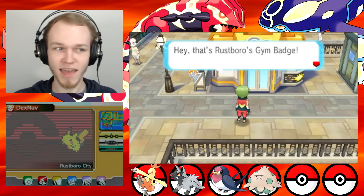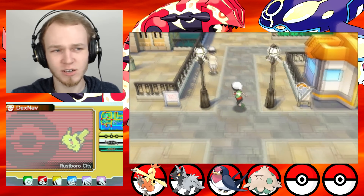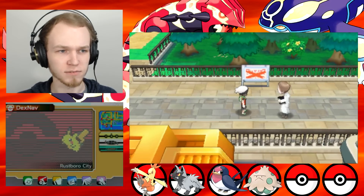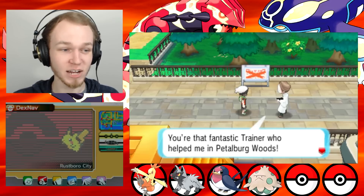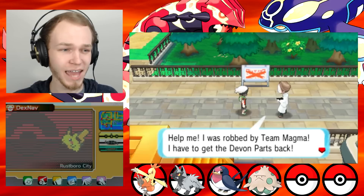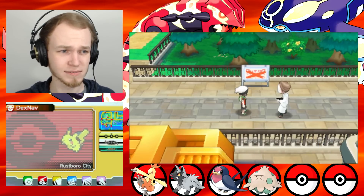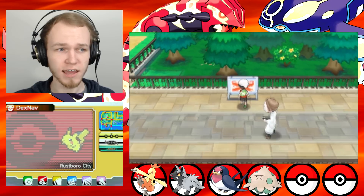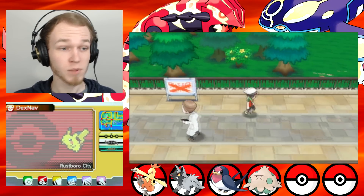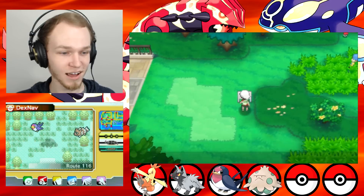'Hey, that's Rustboro's gym badge! Out of all the Pokemon gym badges, Rustboro's is the coolest.' You're not special — just a cool ace trainer kind of thing? Then someone else approaches: 'You're that fantastic trainer who helped me in Petalburg Woods! Help me — I was robbed by Team Magma! I have to get the Devon parts back! If I don't, I'm going to be in serious trouble.' Did they steal it from you while you were just outside? You probably shouldn't be taking important parts out of the office. Hey, there's an Encada on this row!